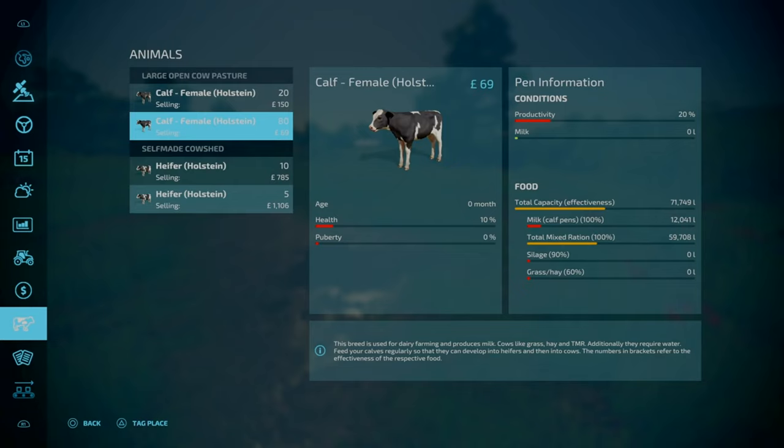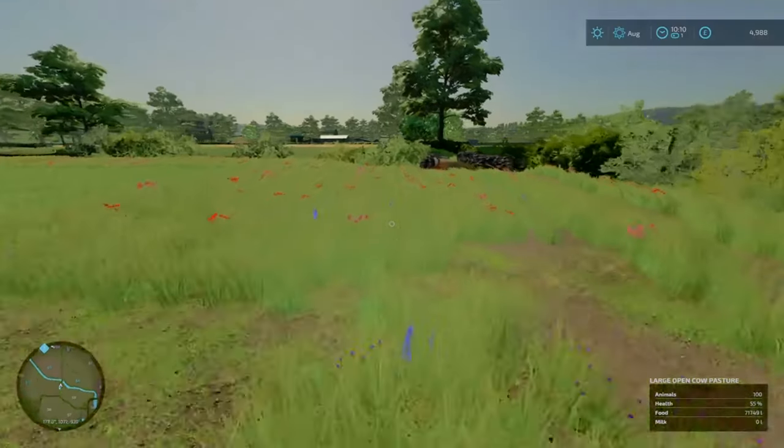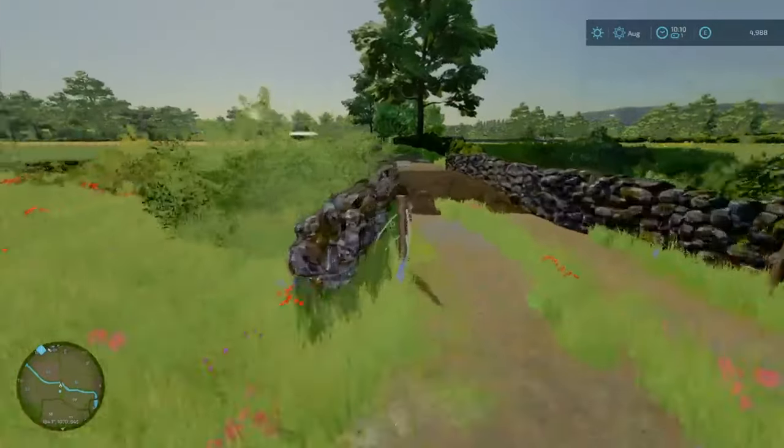I think for now we don't have a mixed wagon, so what we're going to have to do is just feed our cows silage - 90% efficiency. It ain't too bad.